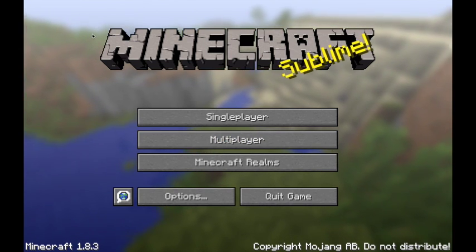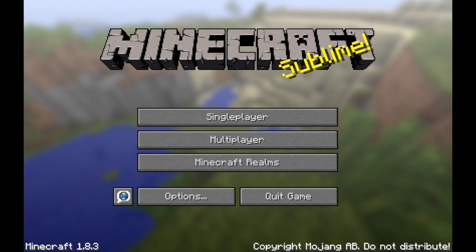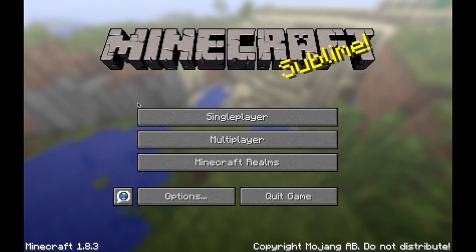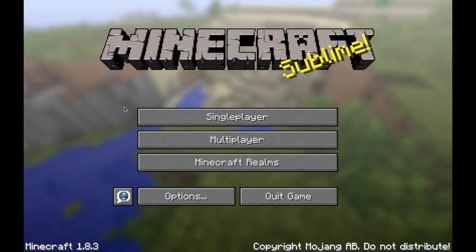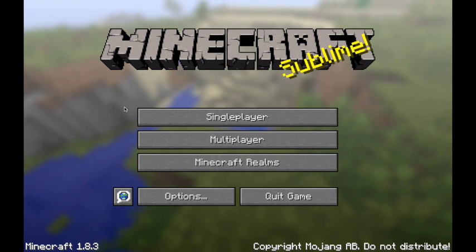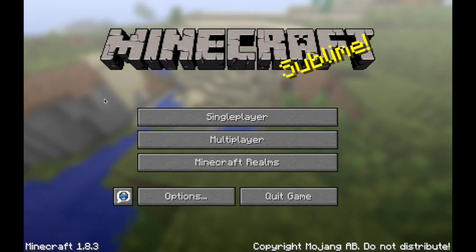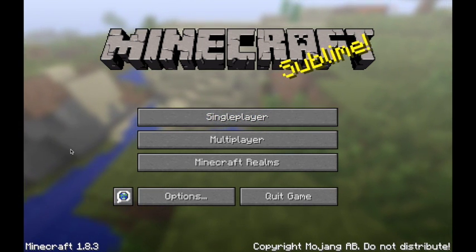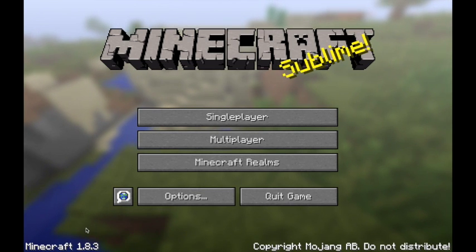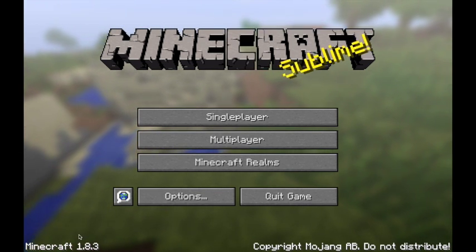So if you've just bought Minecraft, or if you haven't realised they have this tool, in 1.8 up to 1.8.3 — this works for 1.8.2, 1.8.1, and 1.8 — in the Create World screen there is a feature called Customised Worlds, and I'm going to show you how to do that.